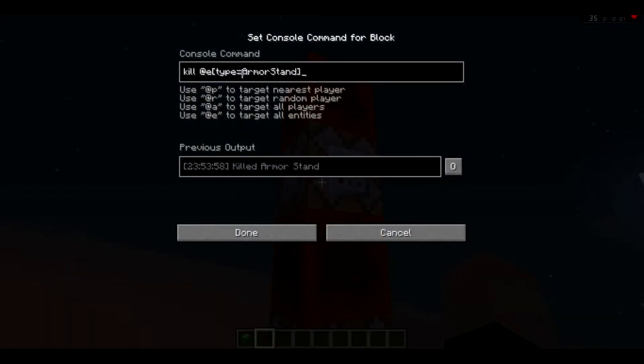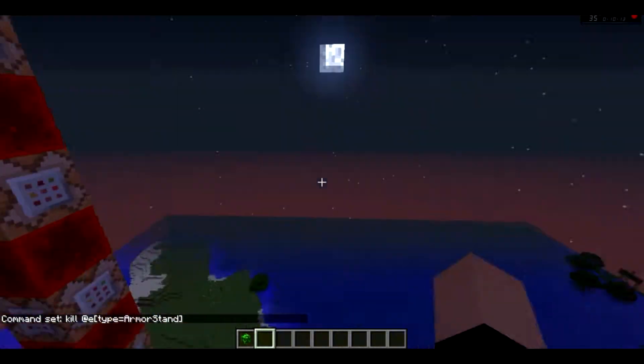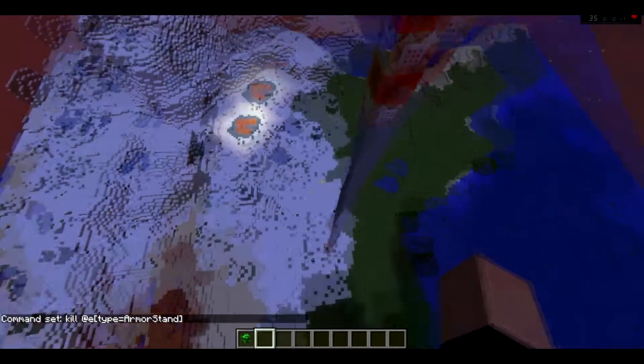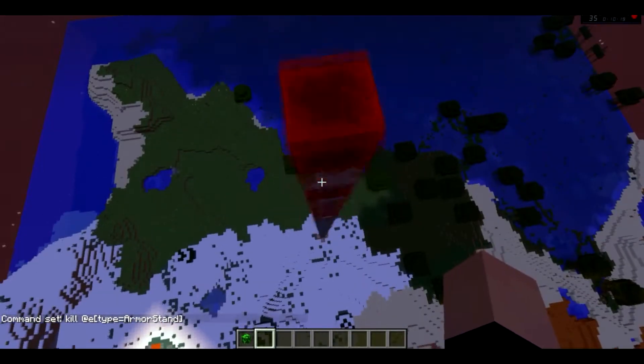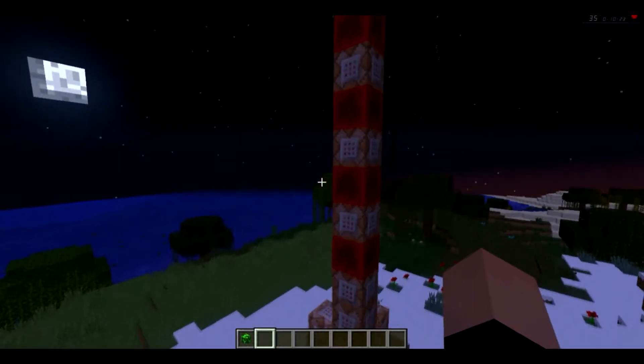It sets it, and then this just kills all the armor stands. Because I've done the math in my head, and there is no way that you can manage to make an armor stand in that little amount of time that you have. Also, you'll be lagging a little bit. That's what each and every one of these command blocks does.